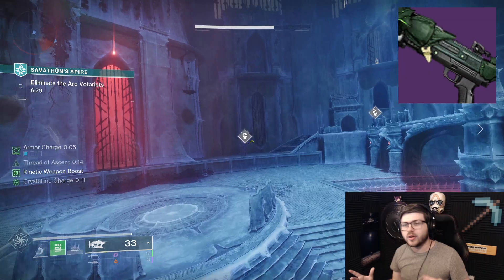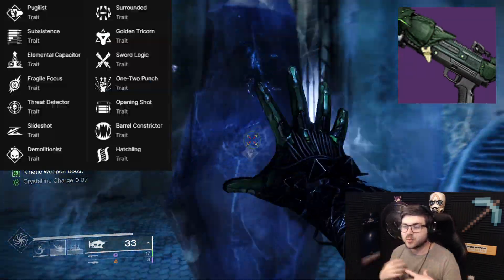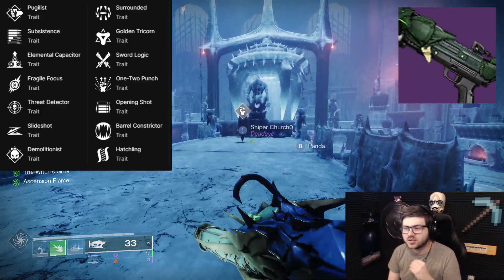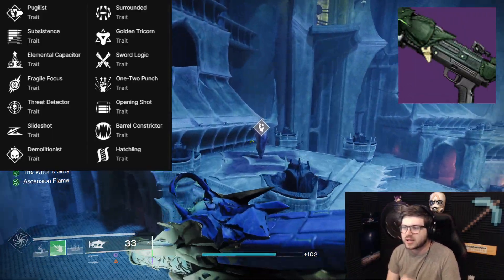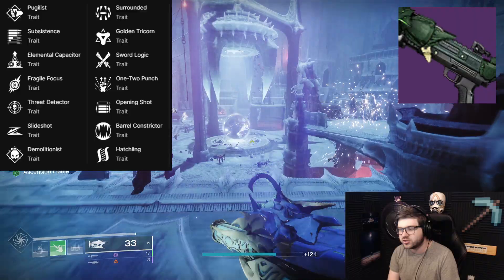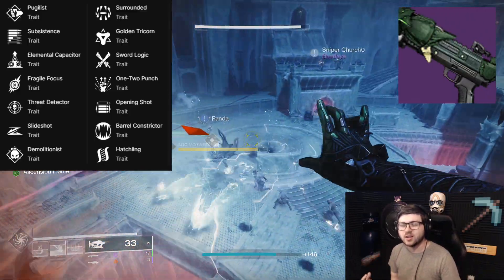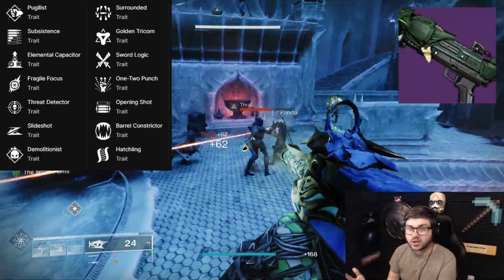Next is Sword Breaker, now a Lightweight Frame Strand Shotgun. The first column perks are Pugilist, Subsistence, Elemental Capacitor, Fragile Focus, Threat Detector, Slide Shot, and Demolitionist. The second column has Surrounded, Golden Tricorn, Sword Logic, 1-2 Punch, Opening Shot, Barrel Constrictor, and Hatchling. The only new perk here is Barrel Constrictor — on kill it reduces the pellet spread of your next shot, which could be strong in PvP.